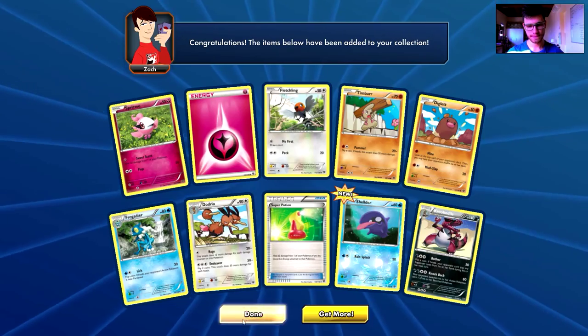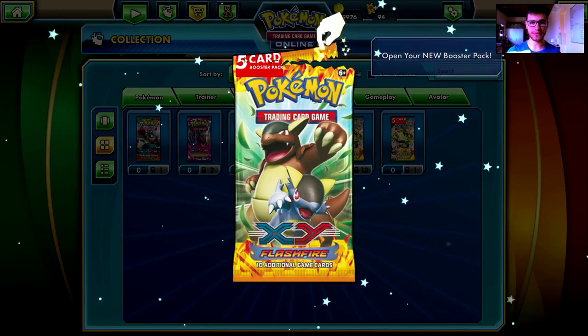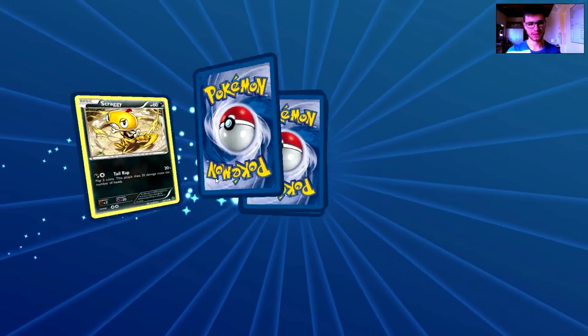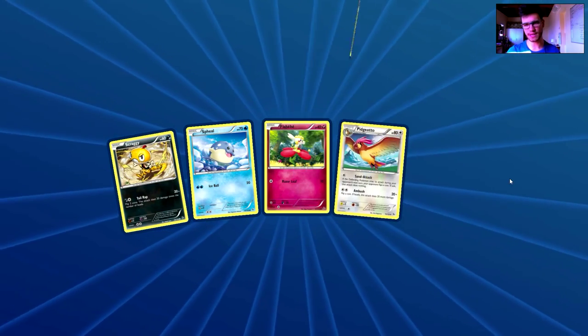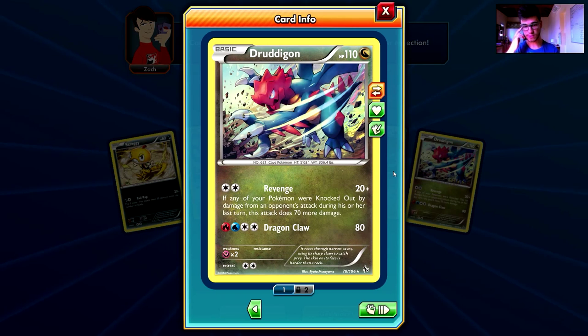Five-card pack from the Flash Fire set — I'll be very disappointed if I only get one ultra rare from so many packs. We have a Scraggy, a Snivy, a Flabébé, a Pidgeotto, and the rare is wow — a Dragalge! That's a holo rare, a nice one. I like it. 'If any of your Pokemon were knocked out by damage from an opponent's attack during his or her last turn, this attack does 70 more damage' — that's why it's called Revenge.